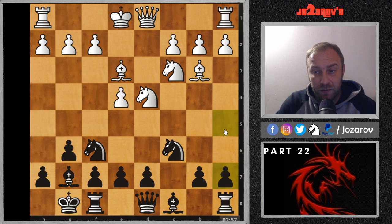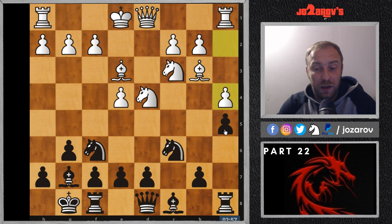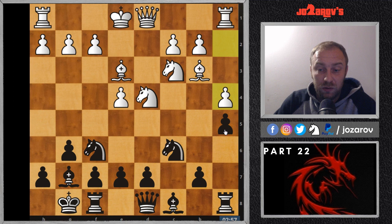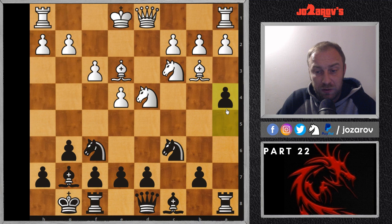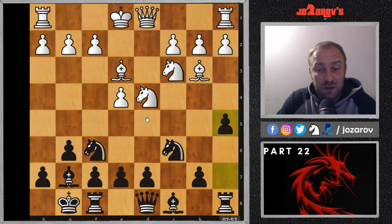In my previous videos of the series I recommended the move a5 immediately. What white can do here is the move a4 — this is a new line I haven't explained so far in the series. This a4 move has several ideas: first of all, white has blocked out the potential a5 move by black. With a4, white is also deflecting one of the pieces — either the bishop or the knight — from the defense of the central pawn on e4.